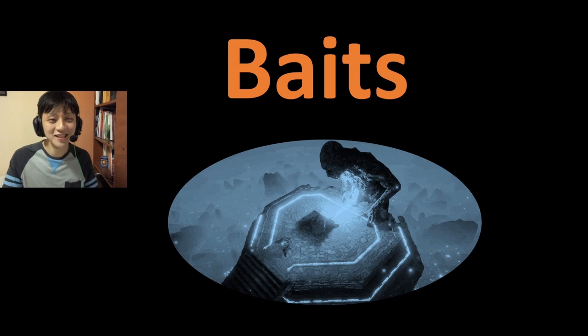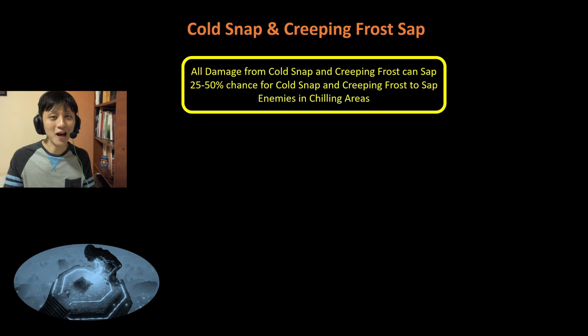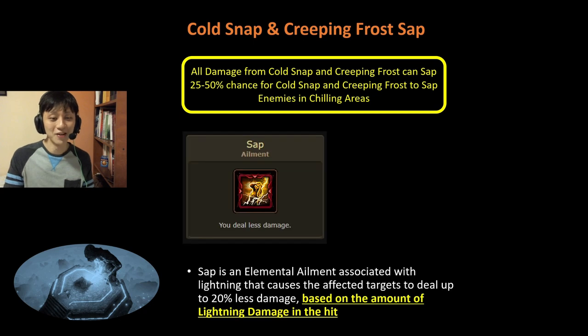Now I'll talk about some nodes that look very good on paper but are actually a mousetrap. First off, we have Cold Snap and Creeping Frost's Sap. It sounds really cool — a node specially for Cold Snap and Creeping Frost. But this node is very ineffective for us. Sap reduces the enemy's damage by up to 20% based on the amount of Heat and Lightning damage you deal. As a Cold Snap build, we deal miniscule amounts of Heat and Lightning damage. Therefore, the effectiveness of this is very low and I rank this D tier. Do not be baited by this.